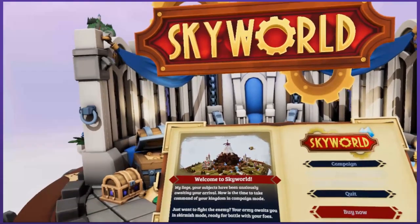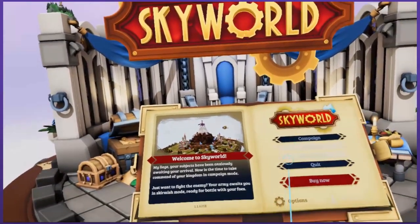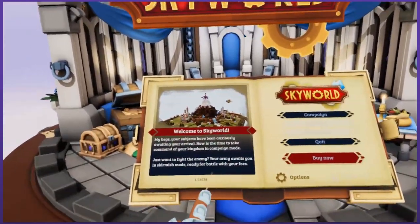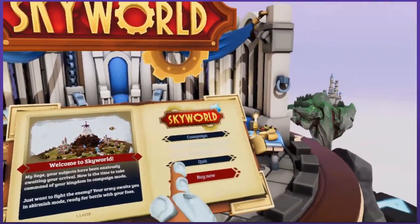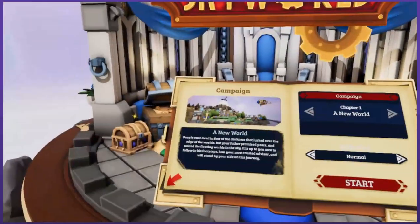My liege, your subjects have been anxiously awaiting your arrival. Now is the time to take command of your kingdom in campaign mode. Just want to fight the enemy? Your army awaits you in skirmish mode. Which I probably can't do... Campaign? Oh, I can. Campaign mode it is.